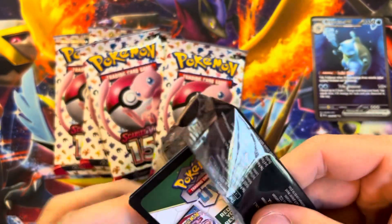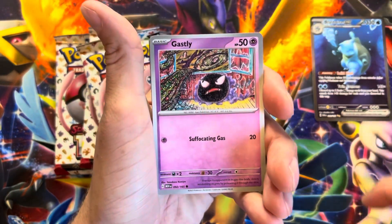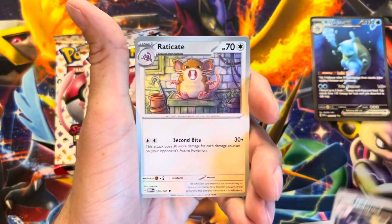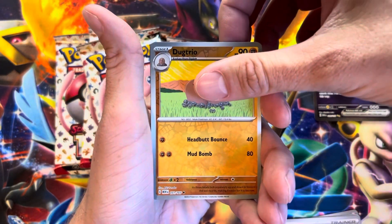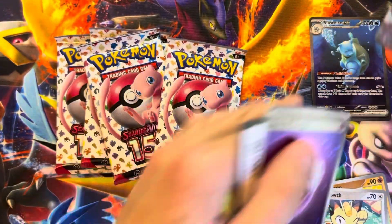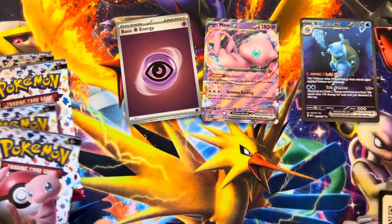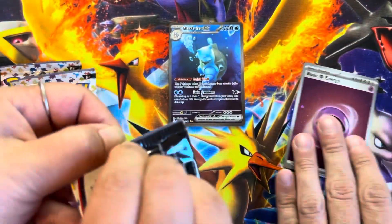Definitely pick the good six-pack bundle. Doesn't even matter what we pull now — the cards are worth like 50 bucks. And Blastoise is a good one. Oh yeah, Blastoise! I like the alternate art — whatever you call these. And a holo energy. I like how it's the psychic one with the Mew. I'm going to put the Blastoise kind of center there. Pretty cool.